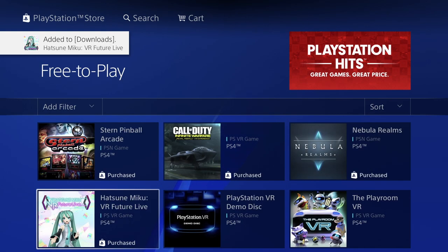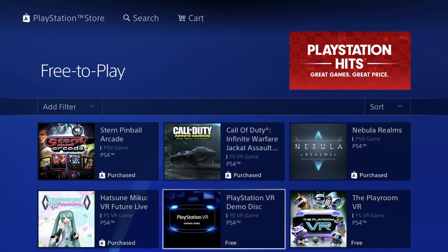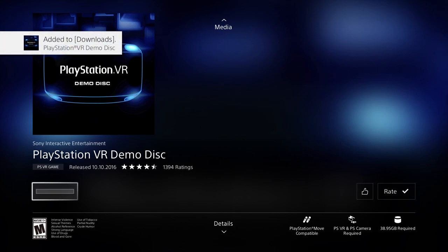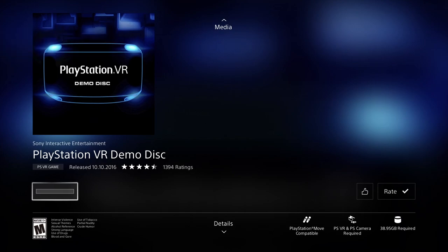Let's go back and we have the PlayStation VR demo disc. As you may have noticed, there are several discs — disc one, two, and three. Right now this one is 38 gigs. I'm going to download it. Each one is kind of big, so get ready to download each one of those.